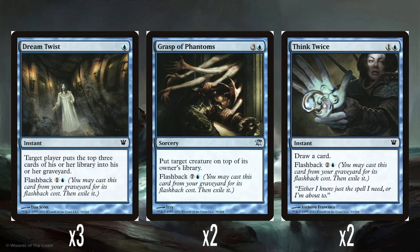Two Grasp of Phantoms — 3 and a blue. Sorcery, put target creature on top of its owner's library. Absolute nightmare fuel art, I just want to say. Flashback for 8, which is super expensive, but it is a Time Ebb effect — that's a pretty strong effect to have, and being able to do it twice is nice.